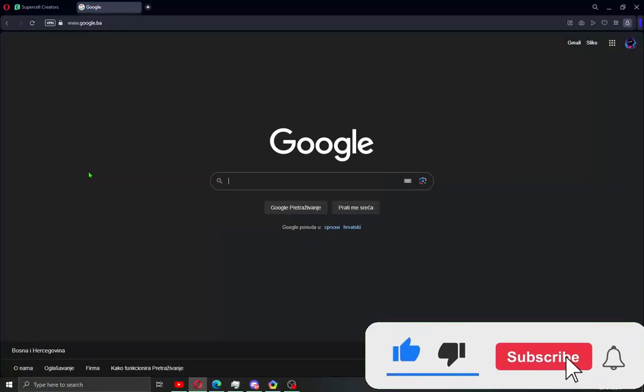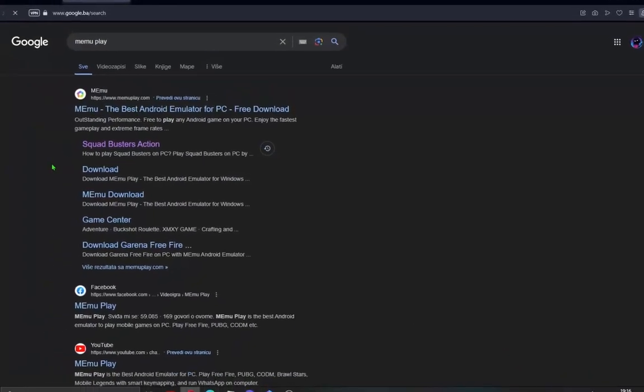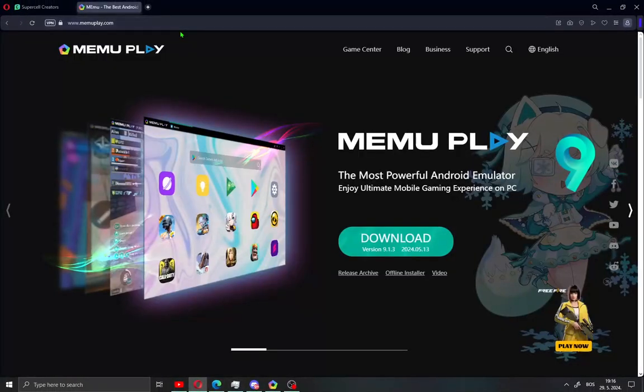All you need to do is open your browser and search MeMu Play, then open the first site. I also leave this site in the description of the video.